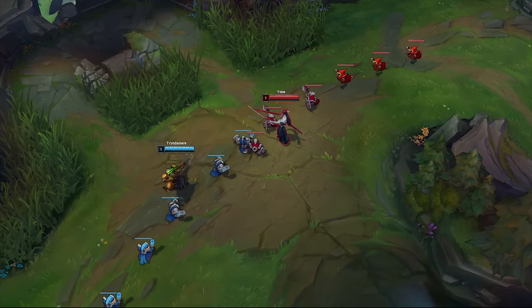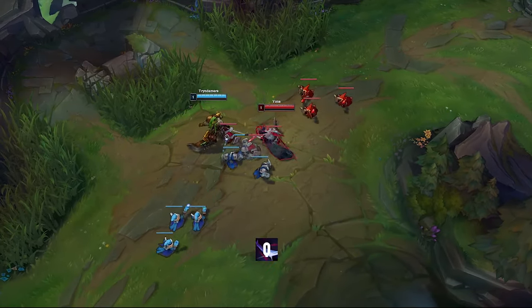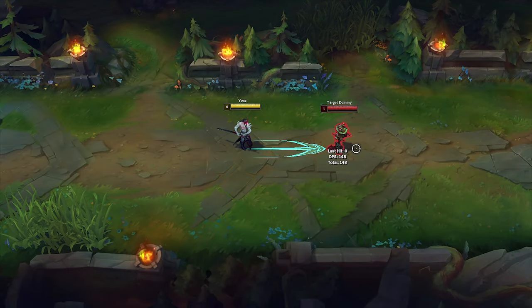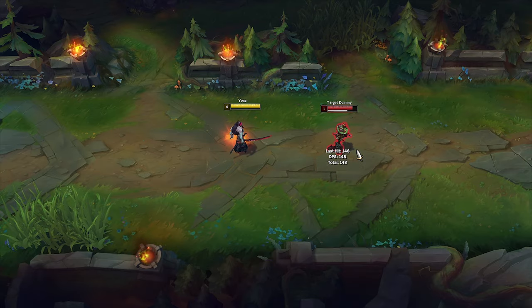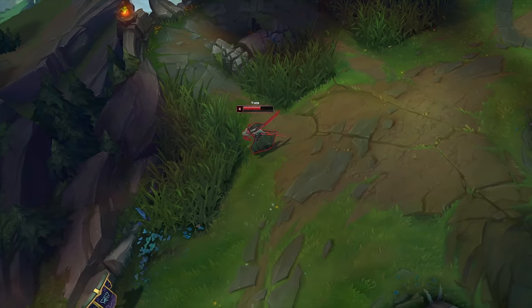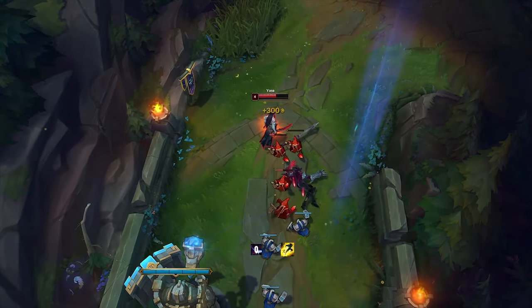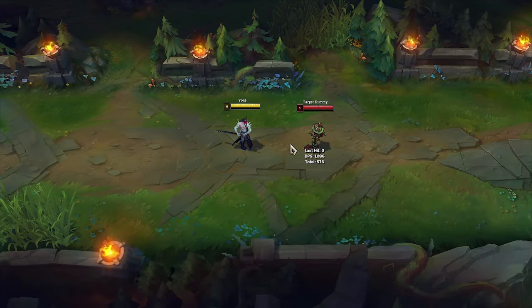If you hit enemies with Q1 through the minions, you won't get minion aggro. You can hit enemies even with the tip of Ione's Q1. His Q1 can be combined with Flash — but first use Q1, then Flash. You can also combine his Q1 with Galeforce.